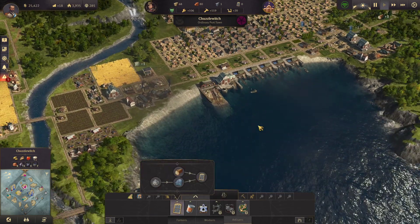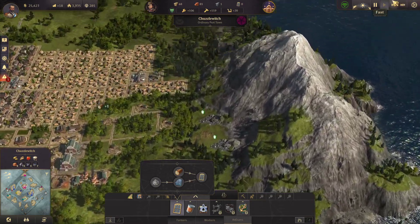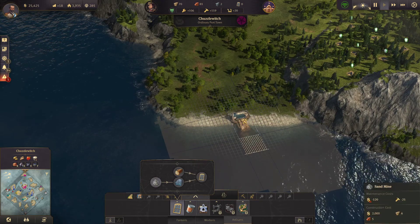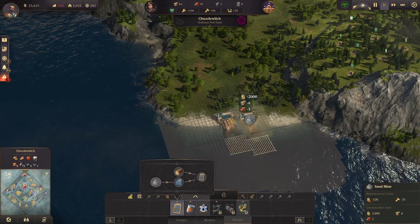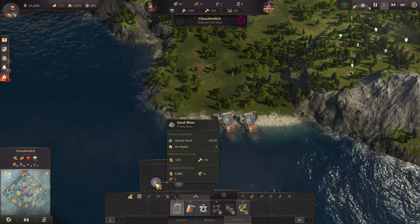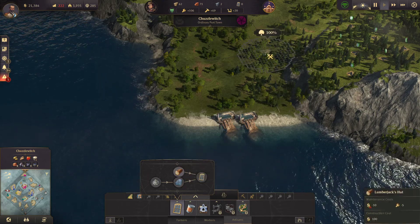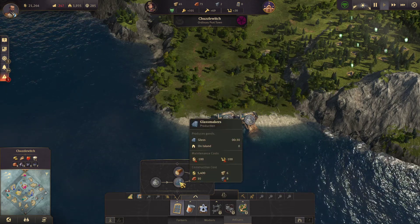We need a sand mine. Let's put it somewhere else on another shore — see if we've got a beach here. We'll do some window production out here and join it up by road. Let's do a couple of sand mines, so we'll be producing sand every 15 seconds with two of them. Glass makers, lumberjacks — we just need one lumberjack. We'll put a warehouse around here and link them all by road. Need a couple of glass makers, so let's lay down a road first so we know where we are.